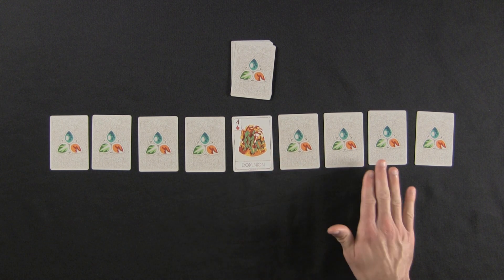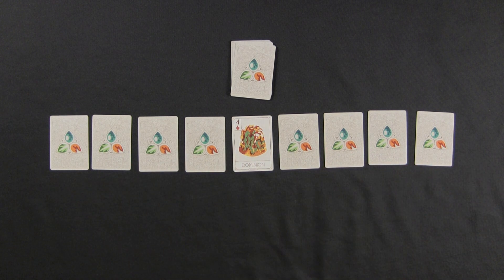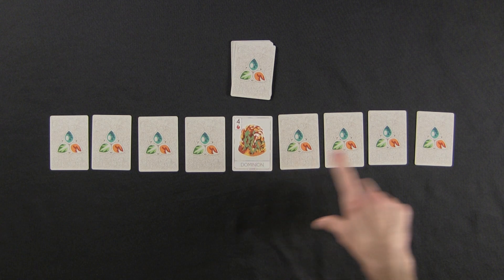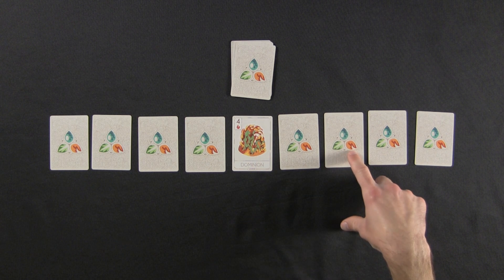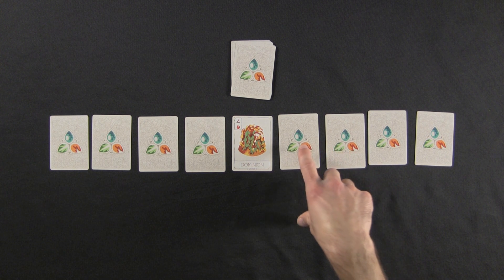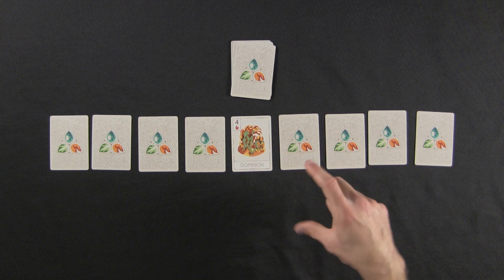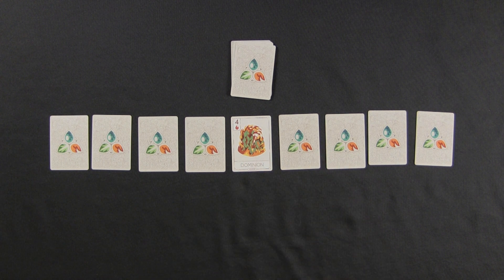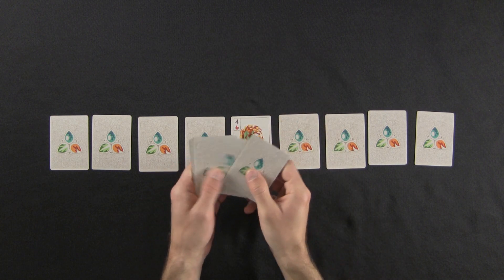To win the game you need to eliminate all the perils — that doesn't necessarily mean you need to beat each pair individually because of the tie-chain mechanic. The difficulty modes are determined by how many cards you start with: one card is expert, two is middle, and three would be beginner. For this first game I'll take three cards.